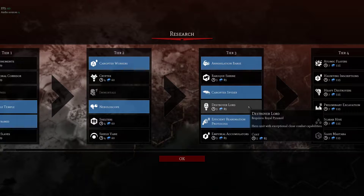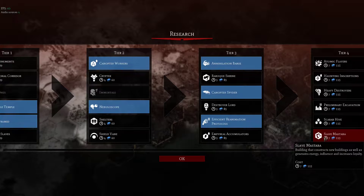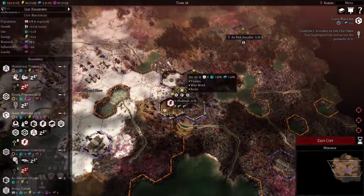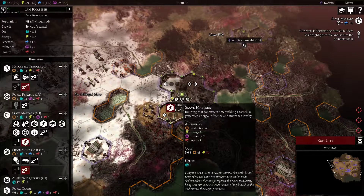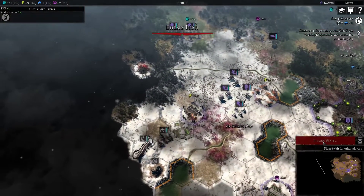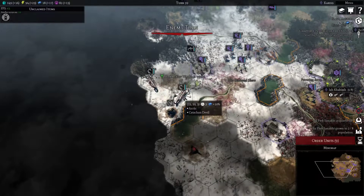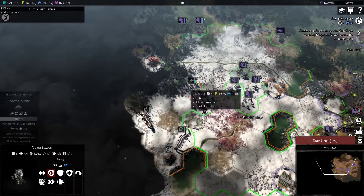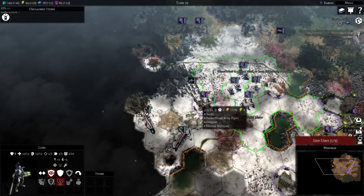I think we are going to take slave mastabas — so these things, all cities start with one right here. It gives you production towards building new buildings, which lets you dramatically accelerate your production. Why would you use Hammer of Wrath when you're not attacking? The AI does some really weird stuff in this game — not defensible stuff at all.